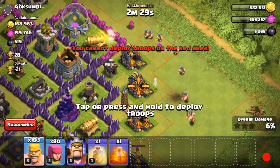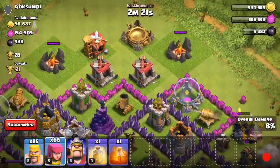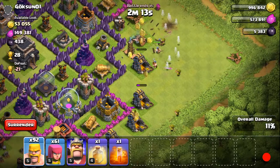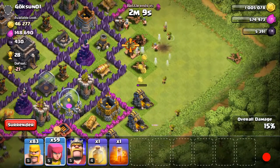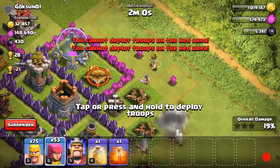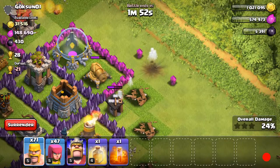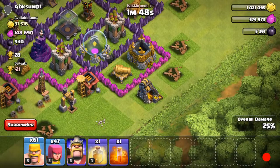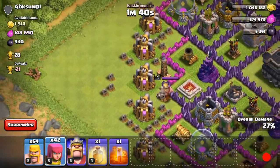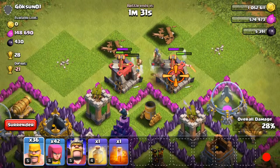I'm gonna start my attack from the right side right here and spawn like two lines of barbarians and then a line of archers. Let me see if I can pick up these buildings. I picked off those buildings. That wizard tower's being a pain. I'm burning good troops way too fast. I spent way too many troops on that, but whatever. Taking out that gold mine — I'm actually trying to get these buildings in here because these are some good percentage points.